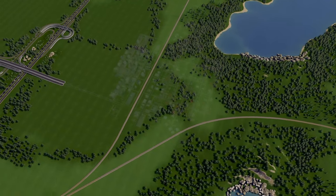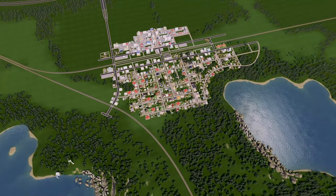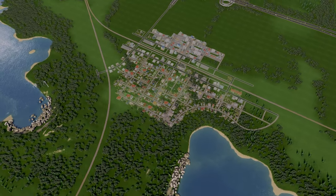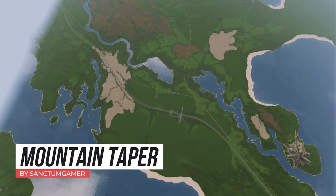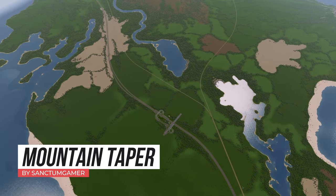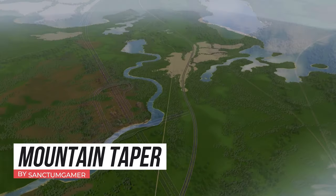What's up Pizza Dogs, it's your pal Zreezy here and welcome to my very first beginner-friendly let's play series for Cities Skylines. Today we're diving into the thrilling world of Vanilla Vista on the mesmerizing map of Mountain Taper. This map comes from the first content creator map pack by Sanctum Gamer. I find this map to be absolutely incredible in terms of options and it's also great for people just starting out.